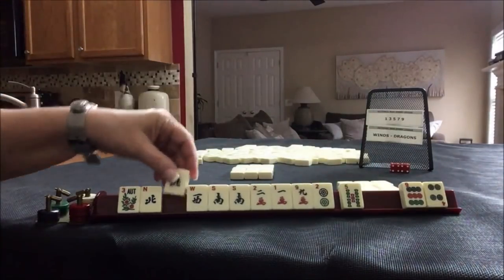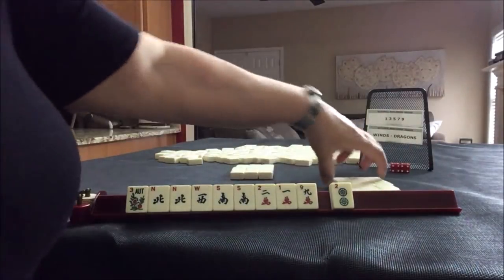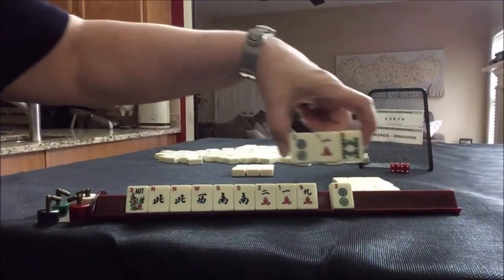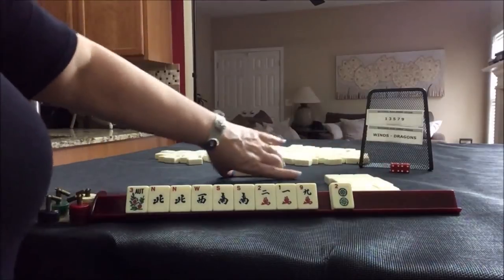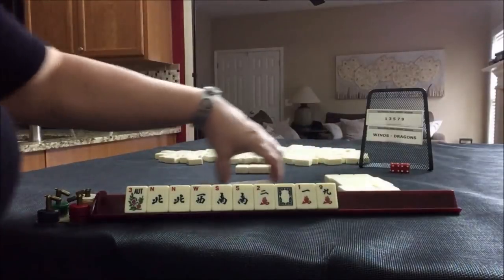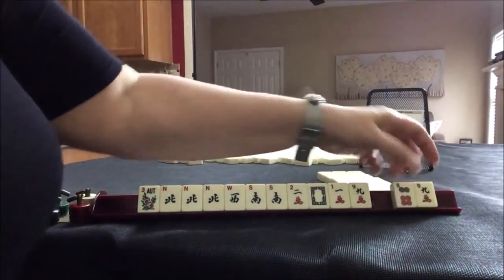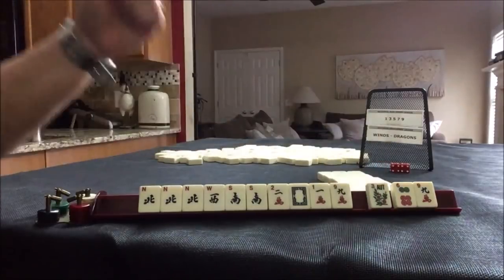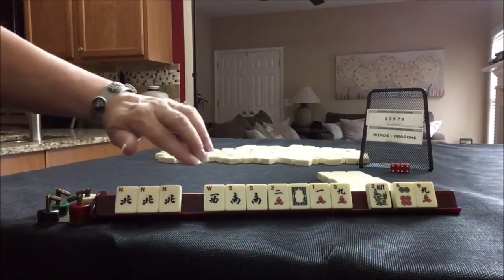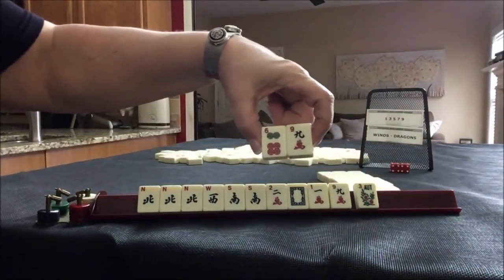We've got a North, and we have tiles we can pass. We've got a 1, but we need singles here, so let's pass those 3. We've got a White Dragon, and 3 tiles to pass. We've got a North, and we have 2 tiles to pass. We do not need this flower for this hand — this is the second hand down. Kong of North, or Kong of East, West, Kong of South. I would pass 2 for the optional cross.